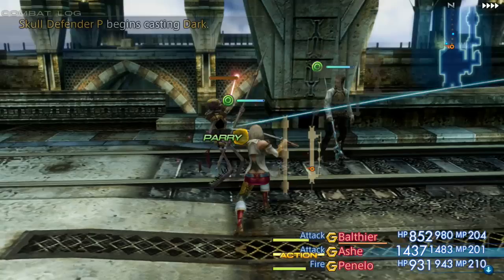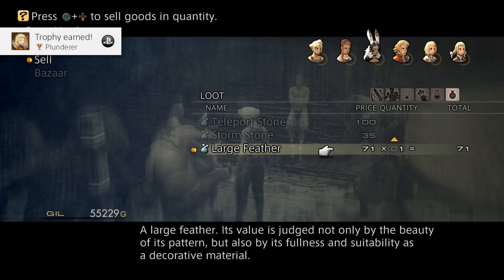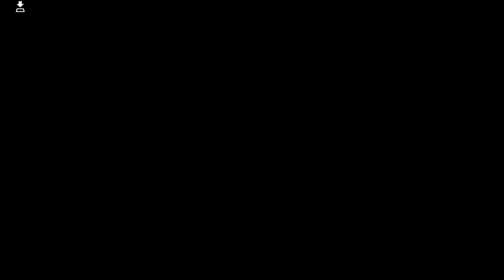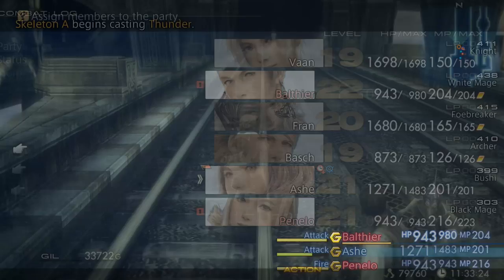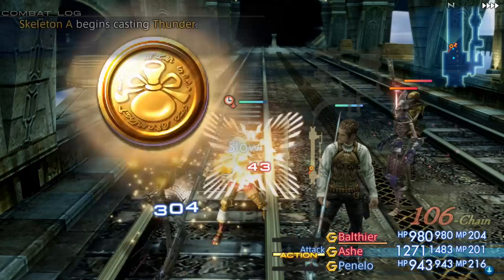The bone fragments in particular sell incredibly well — somewhere around 19 to 20k gil for about 99 of them, and you can get 99 of them in like 15 minutes with the four times speed option. Any of the other items you can sell are a nice bonus too, but those bone fragments are really the big things you're looking out for. Just clear out the bridge of all the skeletons, then flee back two zones to the previous bridge, and then flee back to the Bone Zone. You need to zone two over in order to get those respawns to occur. Also, make sure to flee and not kill any enemies between the zones, as you don't want to break your chain. The chain will also break if you return to town and talk to a save crystal or a shopkeep. Return every 99 bone fragments if you can, so you don't waste the loot.